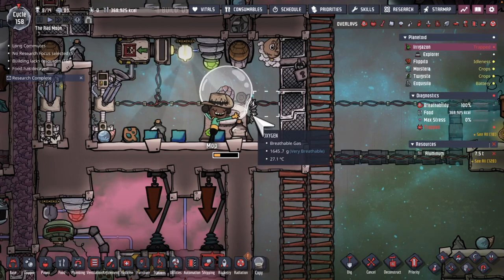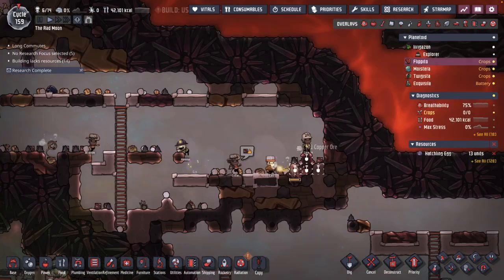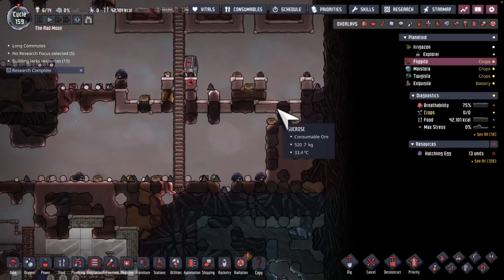Another time running the incubator with the glossy Draco egg. Carving out a spot for pinch of pepper plants at various layers here and down along here.